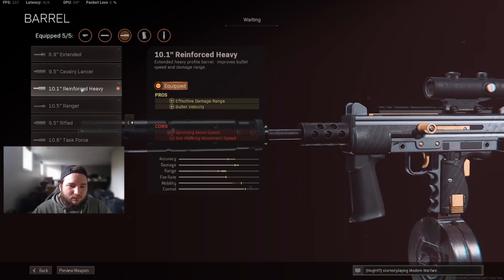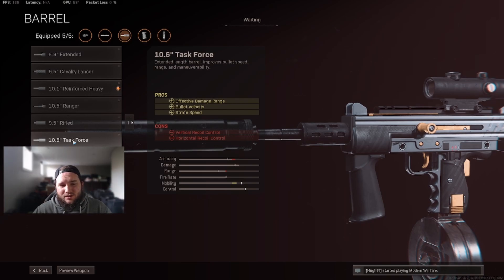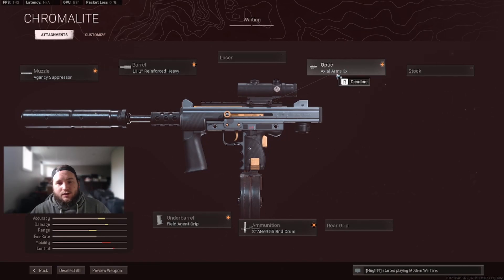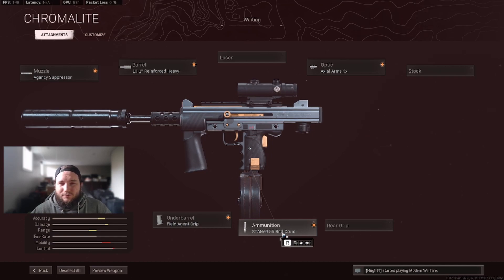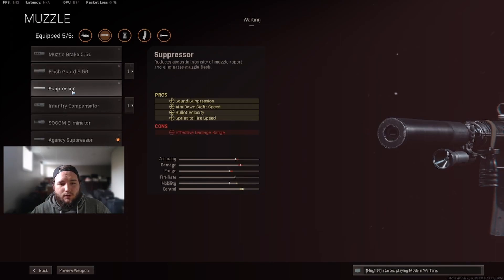You could go with the Task Force barrel, but with the Task Force you're sacrificing vertical and horizontal recoil control, so you're better off going Reinforced Heavy. We're going to put on the Axle Arms 3x as well as the Field Agent Grip — the Field Agent Grip gives us vertical and horizontal recoil control. You don't have to worry about the ADS firing movement speed or firing movement speed since you're more or less going to be standing still. We're running the 55 round mag for the long range Milano.